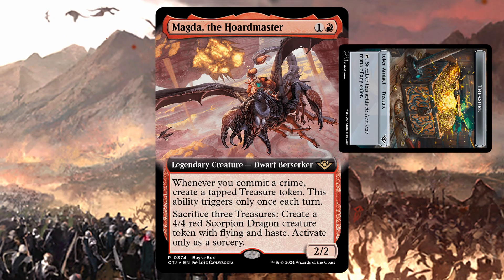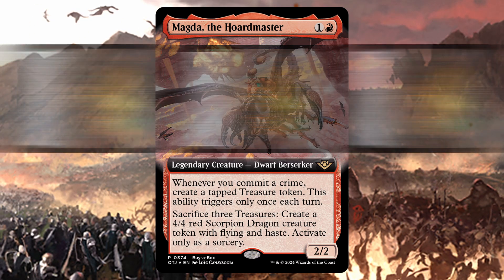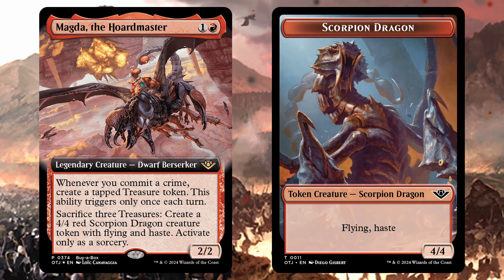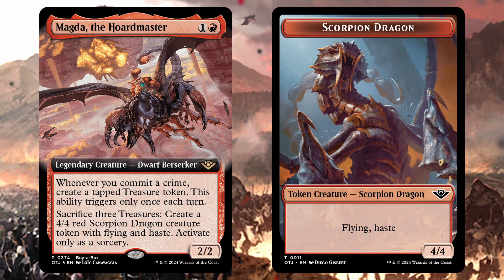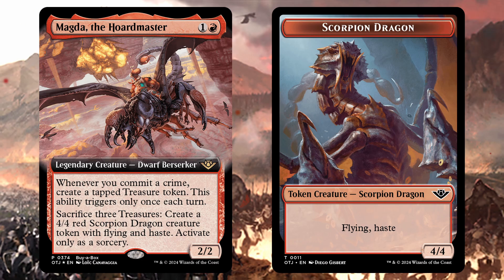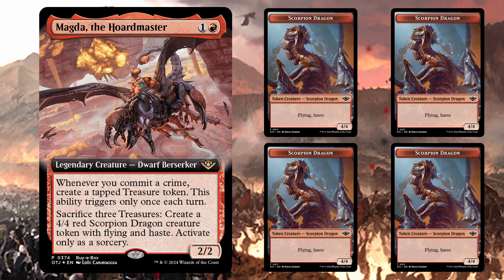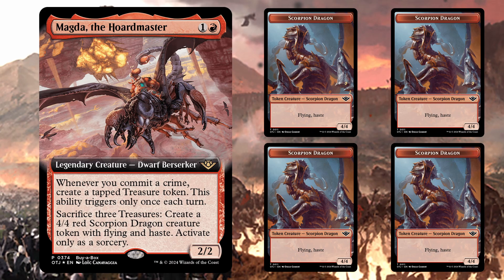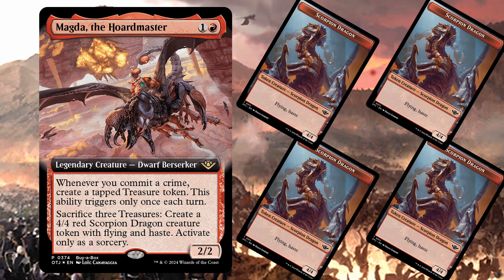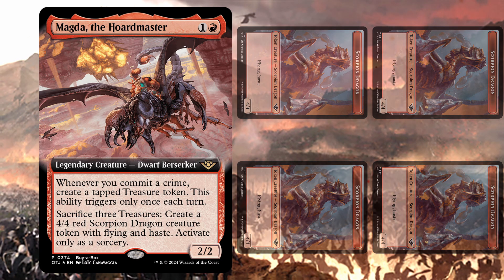Magda will create a tapped treasure token once per turn whenever you commit a crime. Sacrifice three treasures to create a 4/4 red scorpion dragon with flying and haste, but only at sorcery speed. The way the deck wins is by spamming out treasure tokens and going wide with your scaly horde. Sometimes it's nice to sit back and turn things sideways, and this deck is made for that occasion.